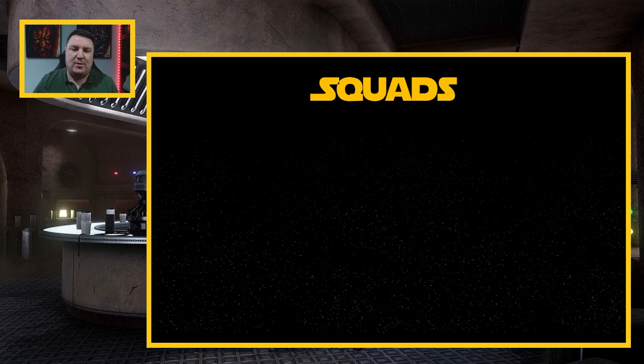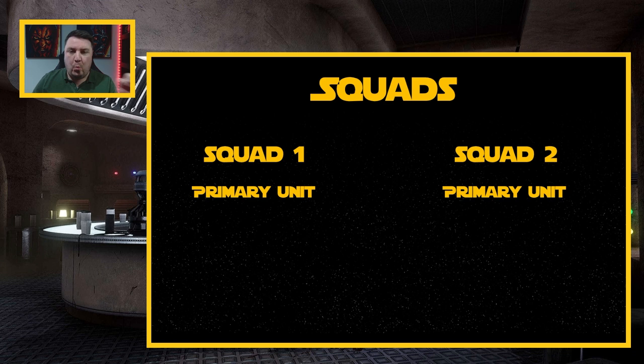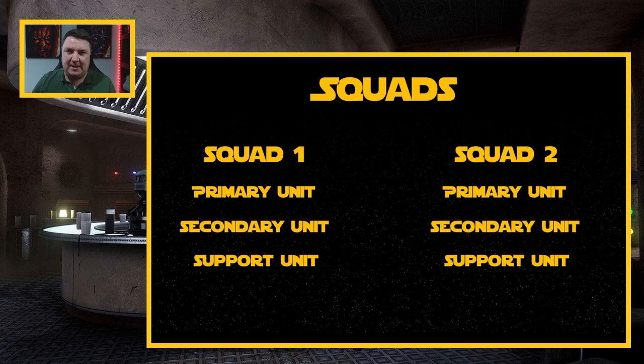Next up are the squads themselves. These are going to be the characters that you are choosing to bring to the game. Within each strike team we're going to have two squads — squad one and squad two — and each squad has to be made up of one primary unit, one secondary unit, and one support unit. Your strike team is absolutely everything, made up of your mission cards and then your two squads. Your squads are completely separate and autonomous from each other. Each squad has a primary, secondary, and support unit, and your units are made up of characters.